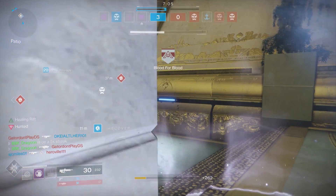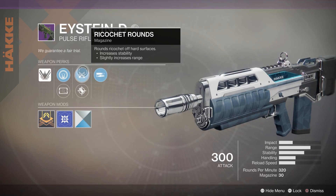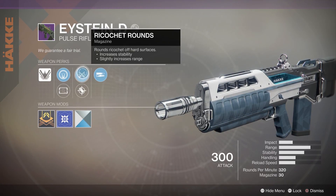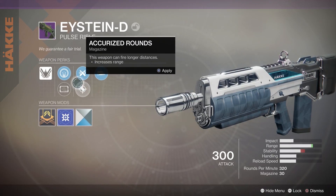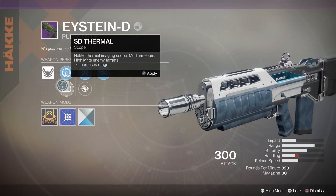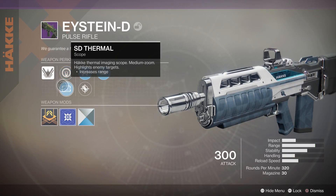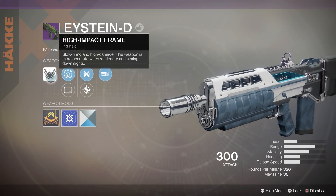Let's take a look at the perks. First of all, we have High Impact Reserves — a little bit of extra damage at the bottom of the magazine. Ricochet Rounds versus Accurized Rounds: I went with Ricochet because I like the stability to be a little more manageable. Then there's the GB Iron versus the SD Thermal Sight. The SD Thermal gives you extra range but at the cost of handling, and handling is already probably the weakest feature of this pulse rifle.